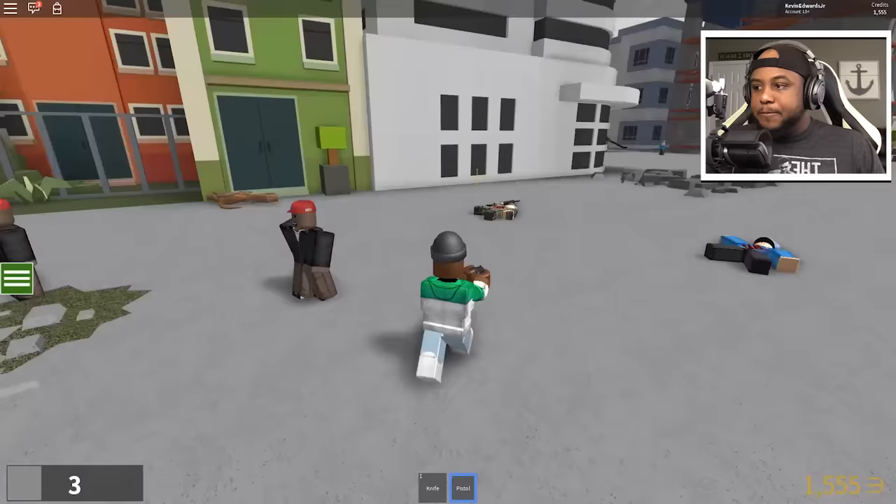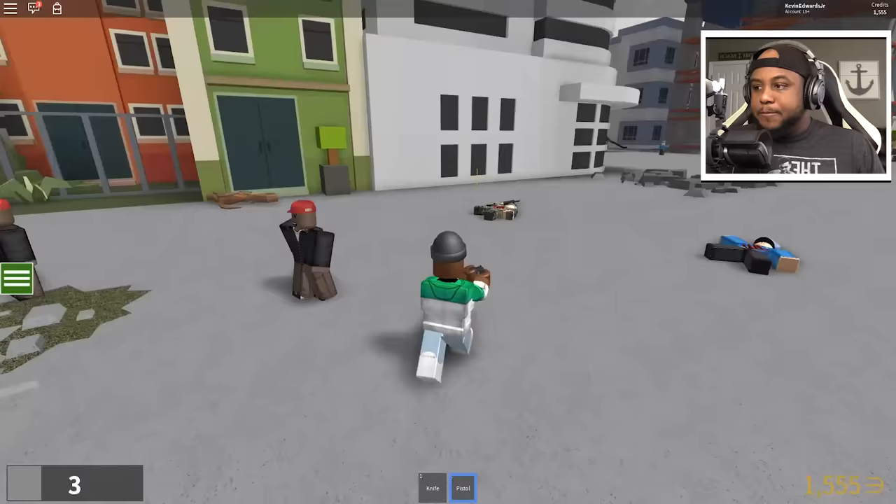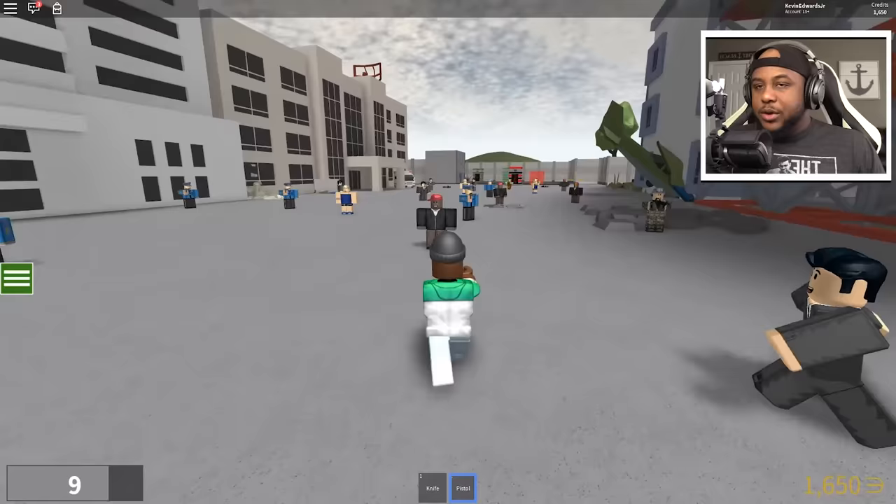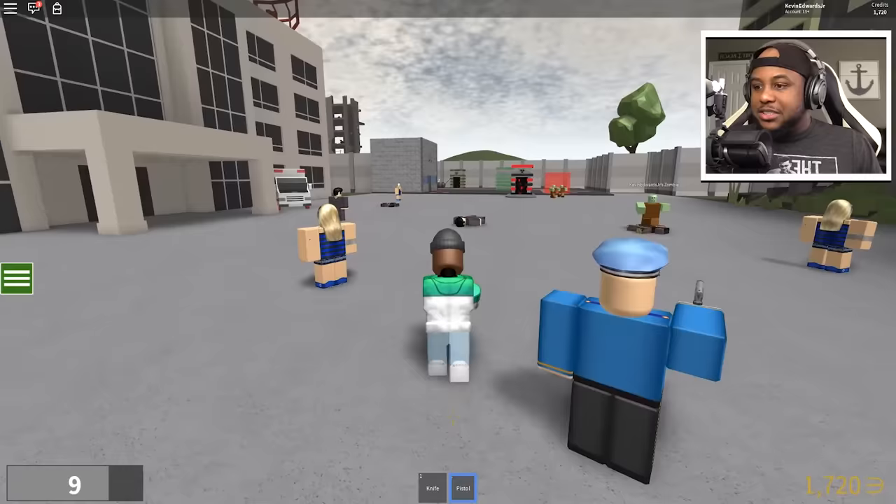Come on, he has a ruby zombie! How did my boy get the ruby zombie? The diamond zombie — let's kill him! This attack is so crazy, we got 60 credits for that. We're getting some credits every time we kill somebody. This game is so awesome, I like this, it's so different.